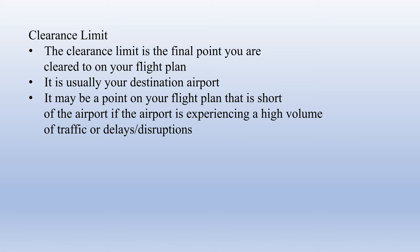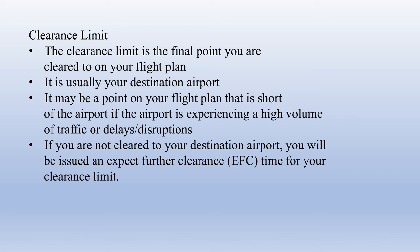ATC generally prefers to hold aircraft on the ground rather than clearing them to a point short of their destination and making them hold in the air. In the unlikely event that your clearance limit is a point short of the airport, ATC should also give you an Expect Further Clearance, or EFC, time — basically a time you can expect to be cleared from that point to your destination airport along your route.